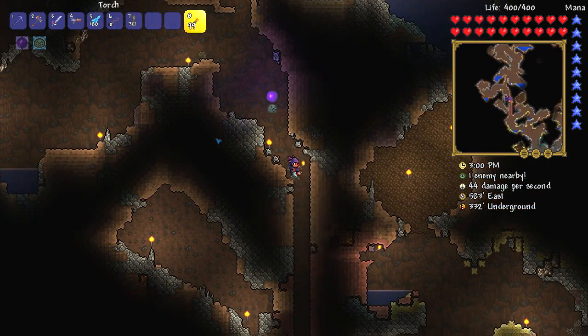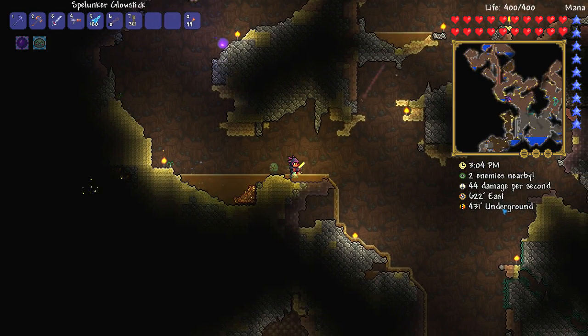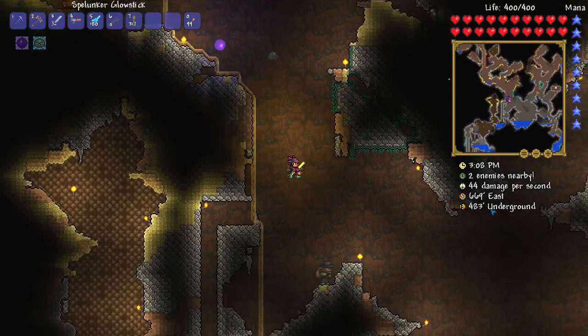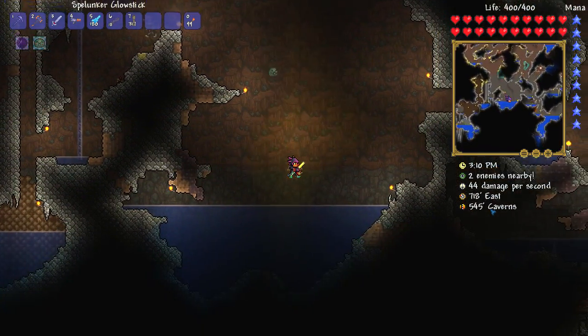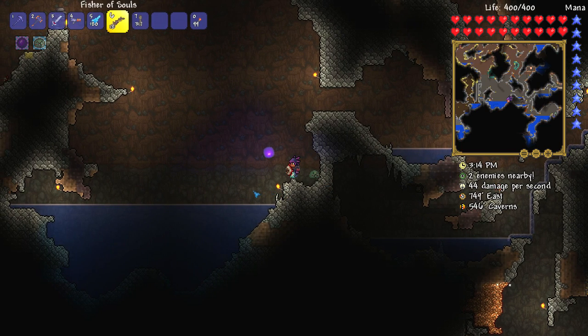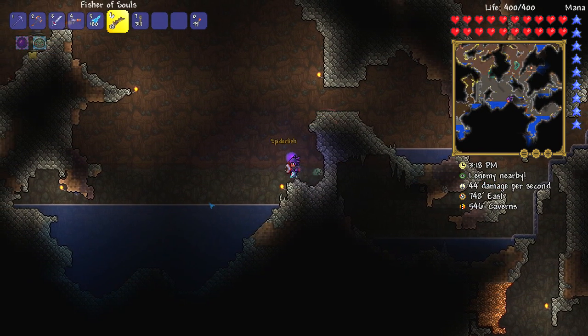Oh dear. Let's go over here. All we've got to do is make sure this little line here says 'cavern.' Oh, we've got the cavern there. There we go — cavern. Fantastic. All we need to do now is do a spot of fishing. Come on, give me all the fishies.